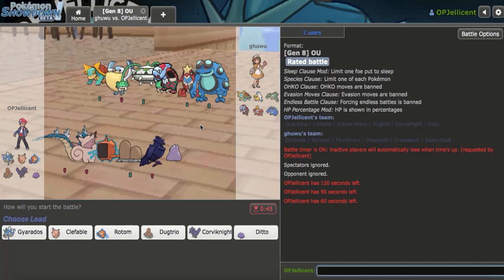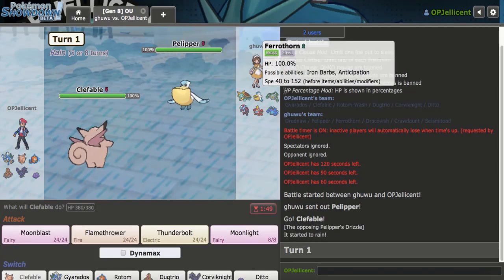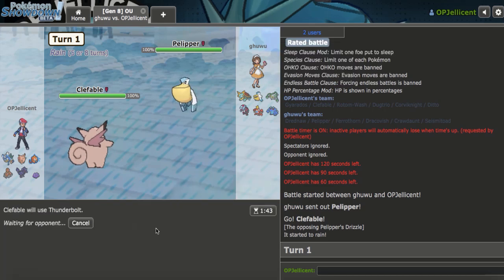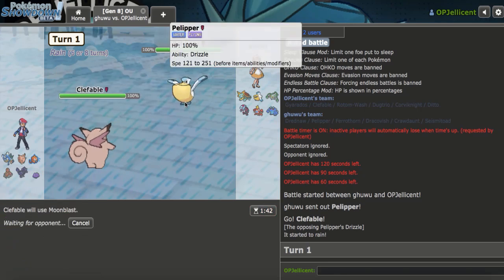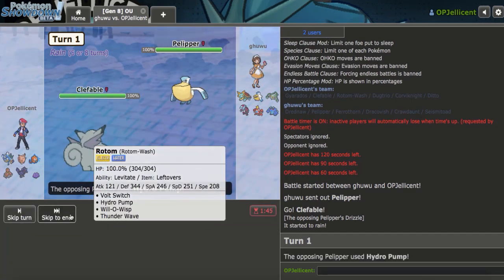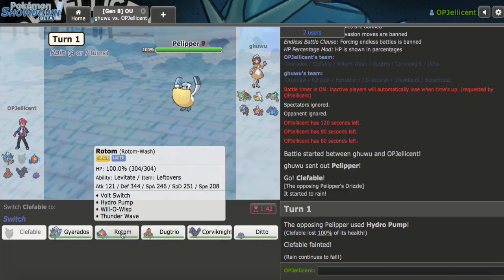We're just not going to talk about that. I don't care if it can get evasion boosts — it's still broken in my opinion. Let's lead Clef on the Pelipper. I like Moonblast initially but they could go Kingdra. Damage on Kingdra would be nice. I'll just Moonblast. What they shouldn't do is stay in — that would be a big mistake. I think they're going Kingdra — I'll go Flamethrower. Or they use Specs Hydro Pump and I'm just very dead. Okay. I've never seen Specs Pelipper in Gen 8, at least.